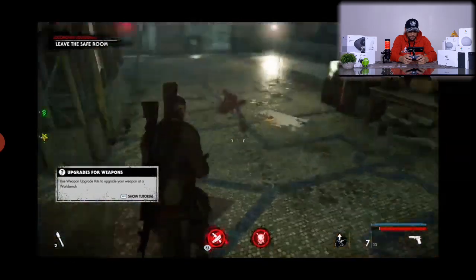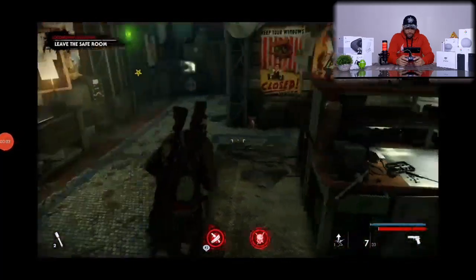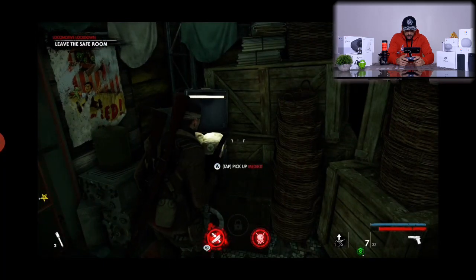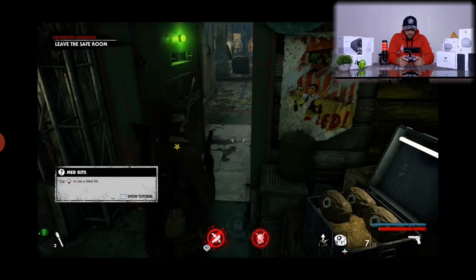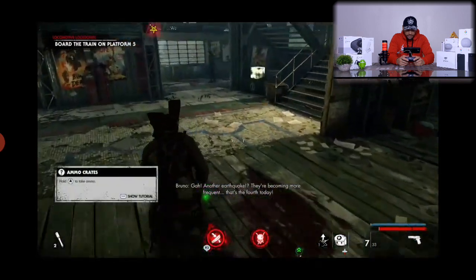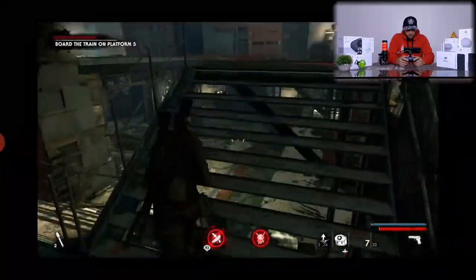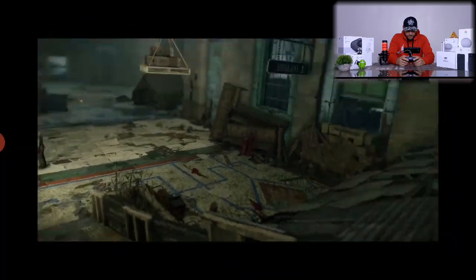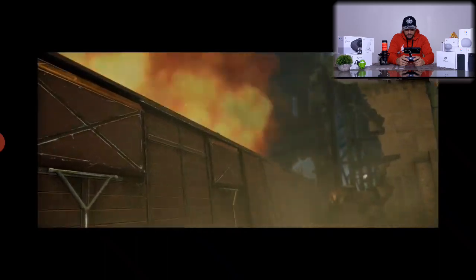There's a tutorial on weapons upgrades but we're not going to worry about that right now — we want to get to more missions. We've got another crate to open — press and hold — we got a med kit, that's going to come in handy. Then press and hold to open up the door. Now we've got zombies and earthquakes. I like games like this because you don't have an actual tutorial to go through — you just start playing and that's how it works.